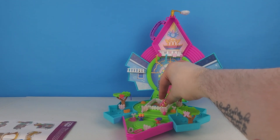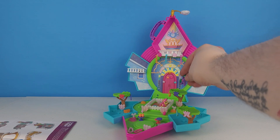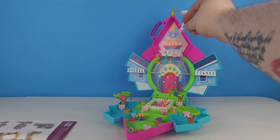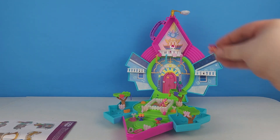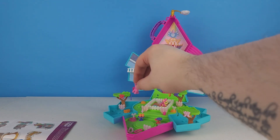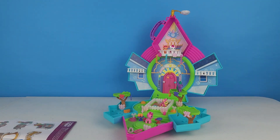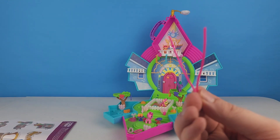Posey is in her garden, and I think Maverick Mob is hanging out in this tree. Zipp is up here with Sunny. And I think he is going to go after that pie. I still have no idea what this string is for.